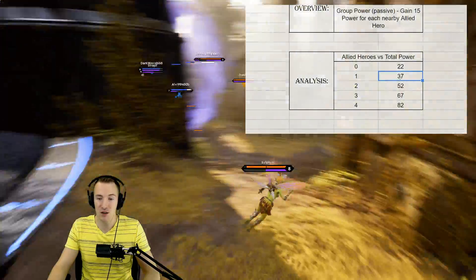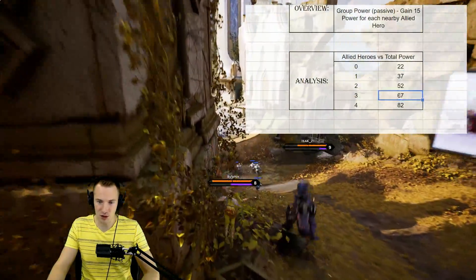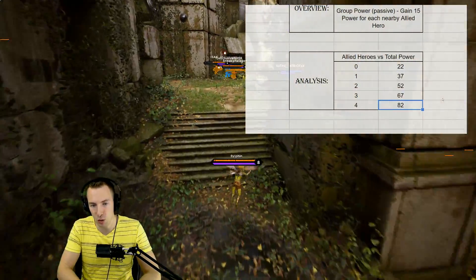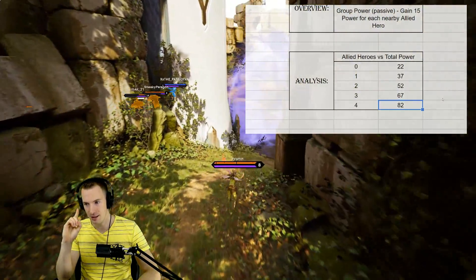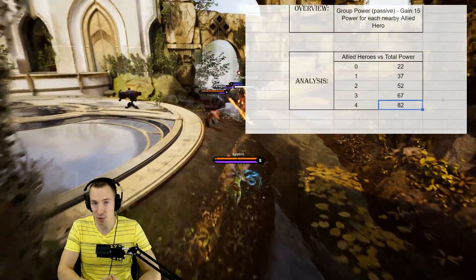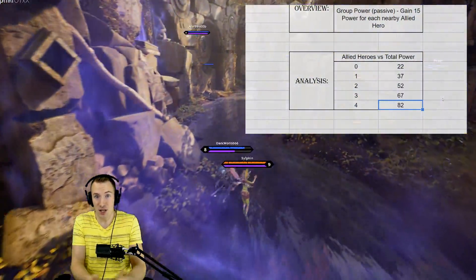When you start doing the math for heroes around yourself, it gets crazy. At 22 power alone, once you have one nearby ally it's 37 power, 52 with two, 67 with three, and 82 total power from one card when you have four allies around you. It's pretty insane — 82 power on anybody goes a long way.